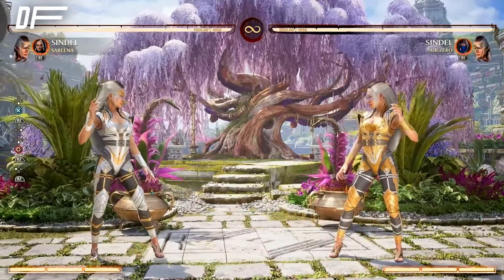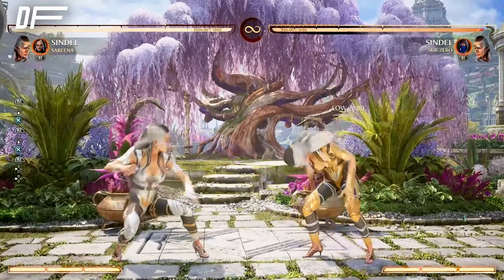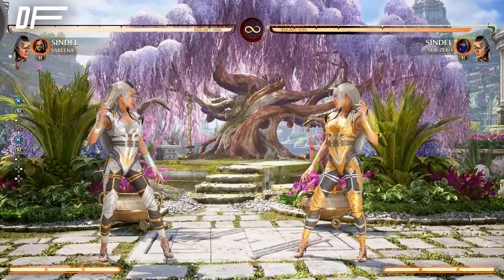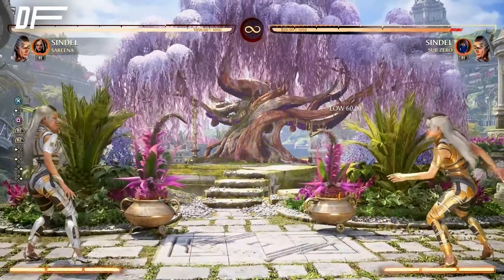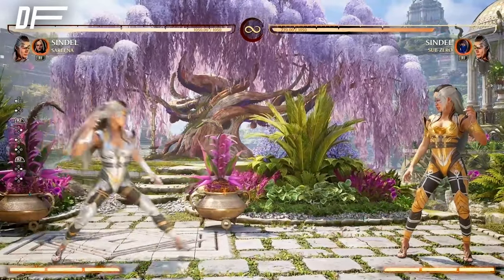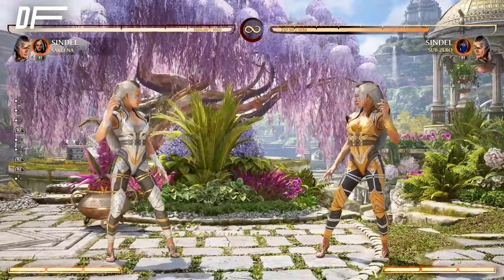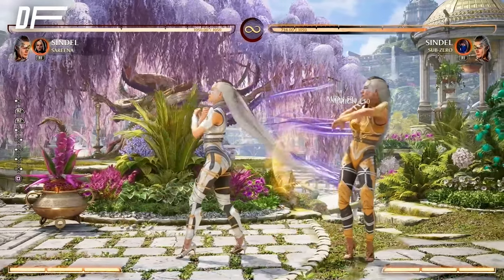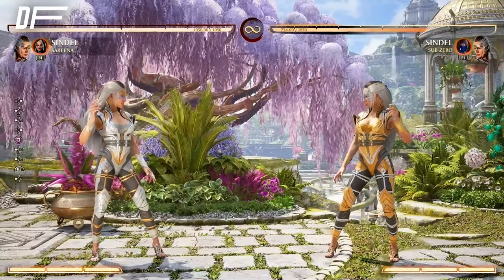Her best pokes are down one, down three, and down four — they're really good — but the main one you should be using is down three because of that range. That's the one you need to be using, and down three with fireball is really really good. For your meaty moves, it's forward one and forward four — both are really good to break armor when the opponent wakes up, and you can also start a combo with them.